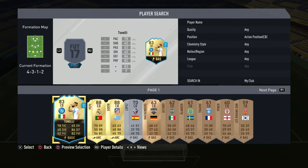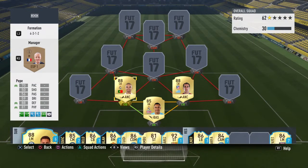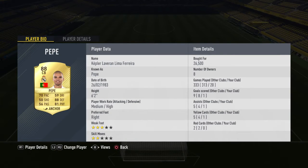Moving into the centre-backs, it is Pepe and Gordin — my favourite centre-back pairing in this game. Pepe is 6'2", medium-high work rates, 70 pace, 88 defending, 81 physical. With an anchor card, his pace goes up to around 70, defending to mid-90s, and physical to mid-80s. For Gordin, instead of 65 pace he gets around 73-74, the same defending around 94-96, and his 79 physical goes up to mid-80s. He's 6'1" with medium-high work rates.